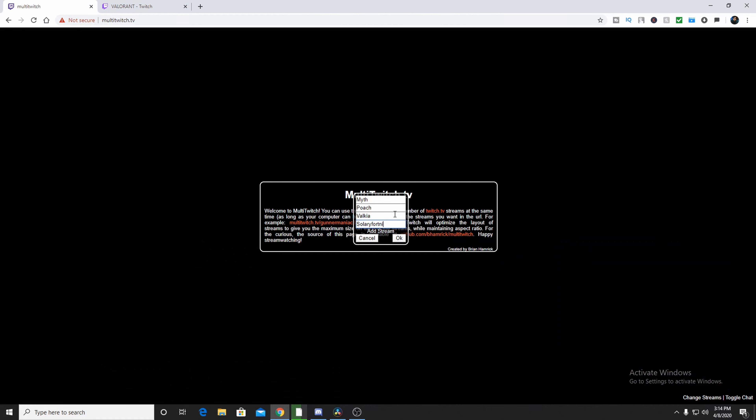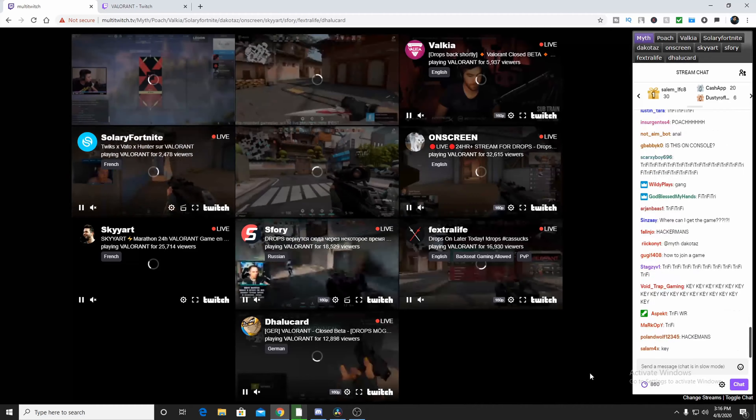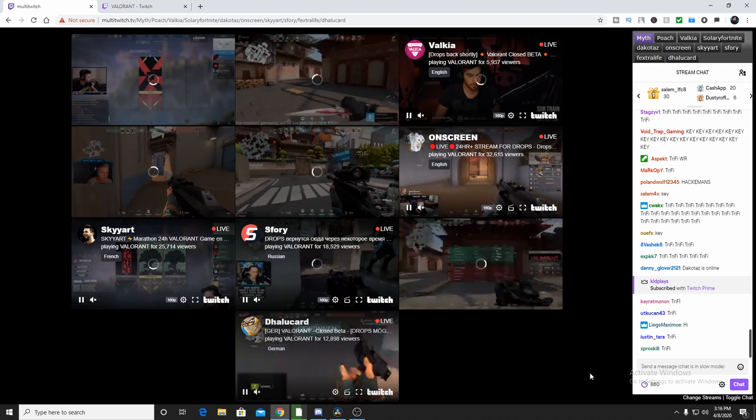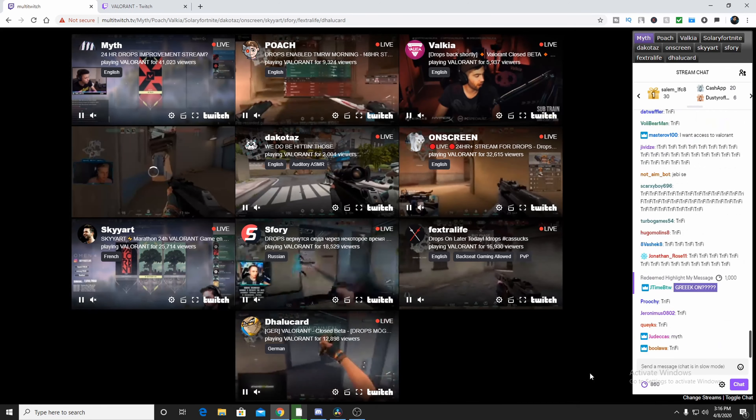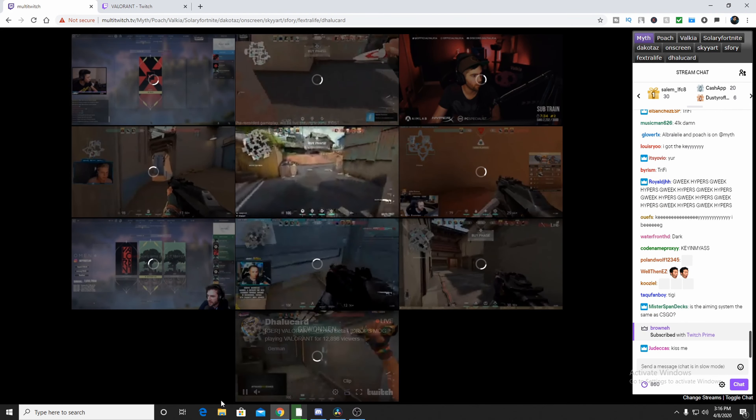If you're not getting a single drop, there's a site called multi-twitch.tv where you can add different streams. Go to Twitch and find popular people streaming Valorant who have drops enabled — there will be a green and blue label saying 'drops enabled.' Take their username, put it into multi-twitch.tv, and stack up multiple streams. This can increase your chances of getting the drop early.